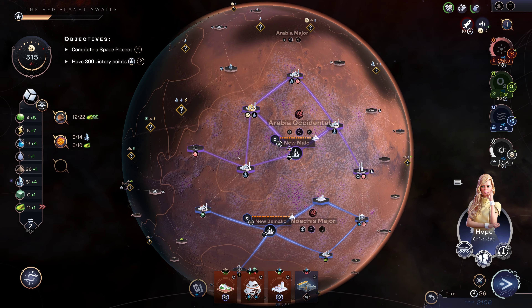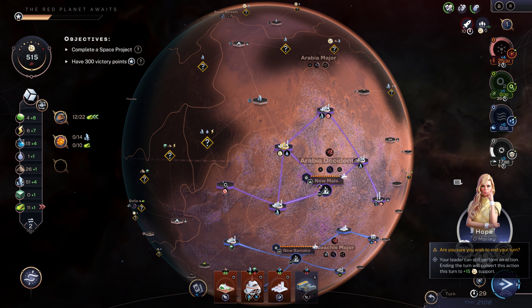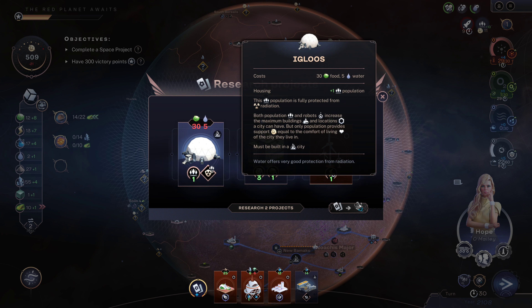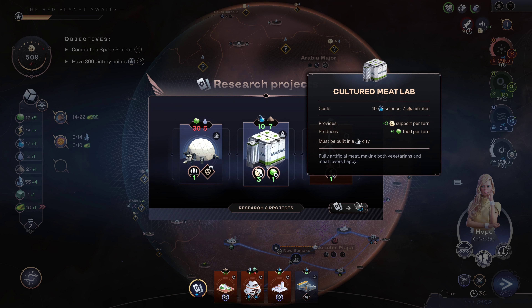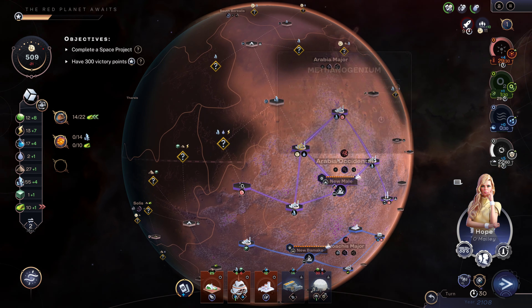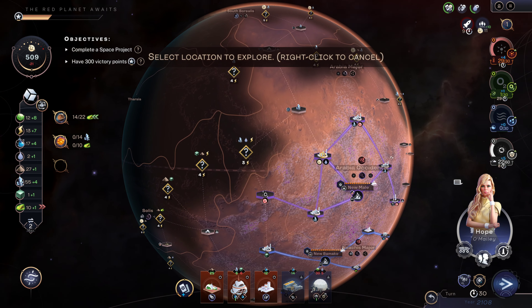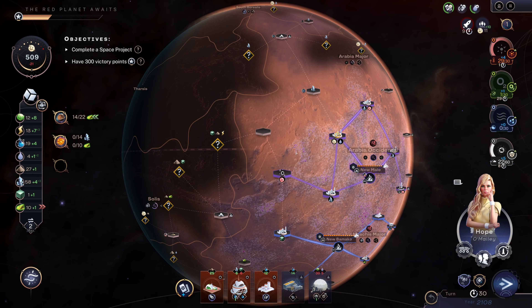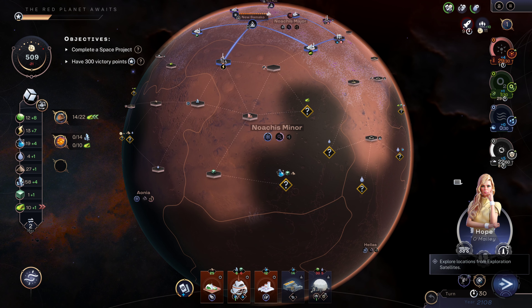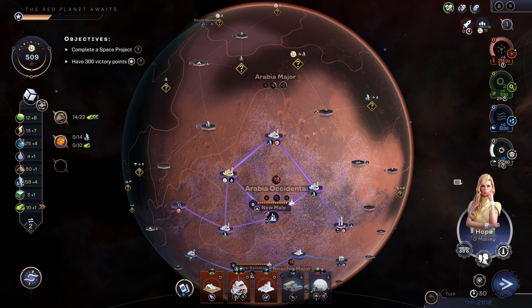I think I just take the geothermal energy. We'll take igloos — there'll be good housing for some people at some point. Let's collect some resources and we do want some extra titanium, so let's go ahead and get this one here. A large meteorite landed there — that's good.